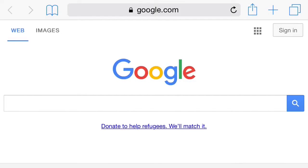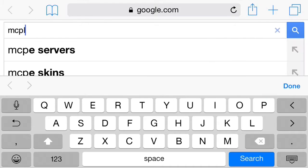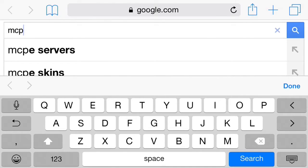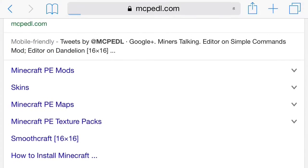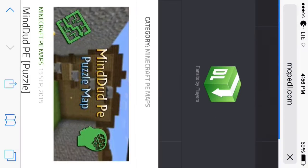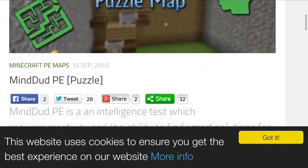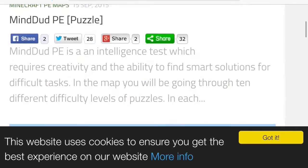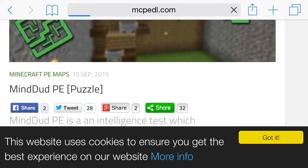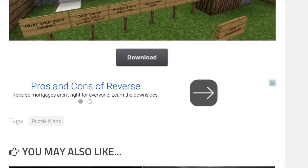What you want to do is search up your map or whatever. I'm going to go to MCPDO and search that up. I'm going to go to maps on this, and go to whatever map I want — how about MindDud. We'll get this map and go all the way down to download.